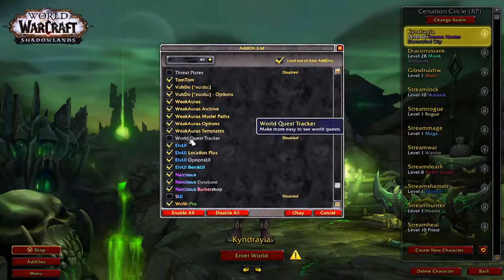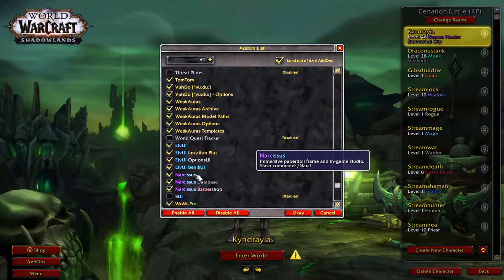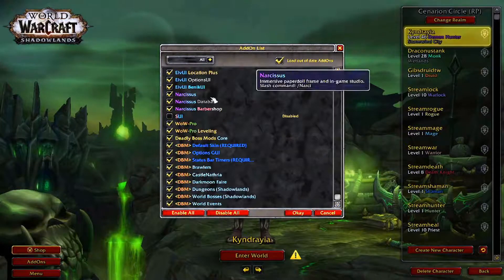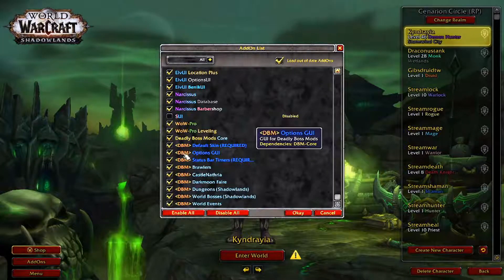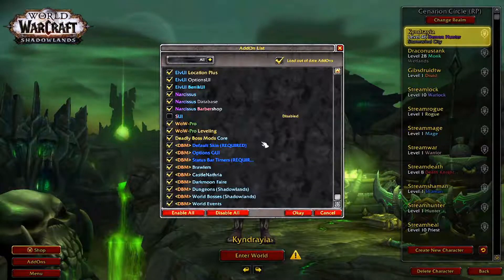ElvUI is my UI interface — it cleans everything up and moves it out of the way, giving me different options. Narcissist is really cool if I want to take screenshots of my character or look at different pieces of gear up close to see how they look. And of course I have Deadly Boss Mods, which gives me a bunch of information as well as timers for different bosses.